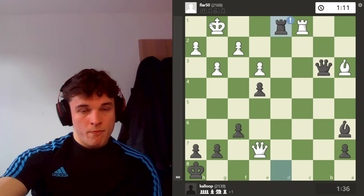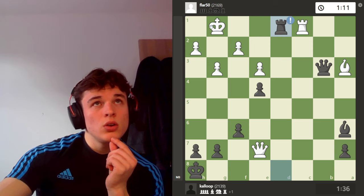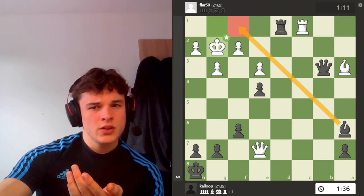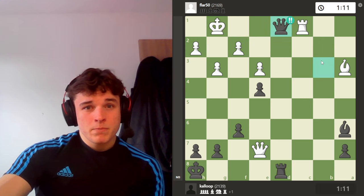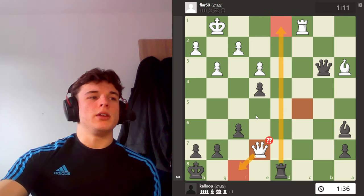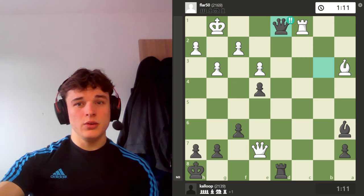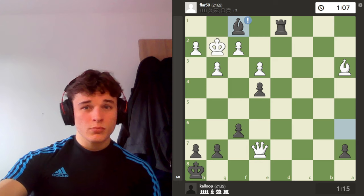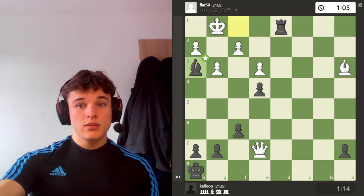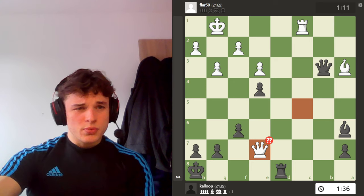My opponent plays queen e7, trying to exploit the fact that my rook is undefended and the back rank is weak. But I have mate in four — two different ways. I could have played rook here; I didn't — I didn't think it worked but it did. I think I just missed that I could play bishop f1 there. So instead I play queen d1: takes-takes, king g2, bishop f1, king g1, and bishop h3. And it's mate, because the light squares were just way too weak — especially with this pawn controlling f3, the king has no way out. Queen e7 is just a huge blunder.